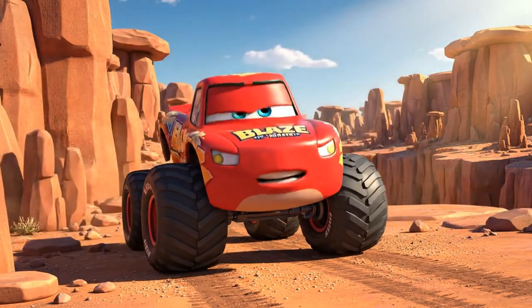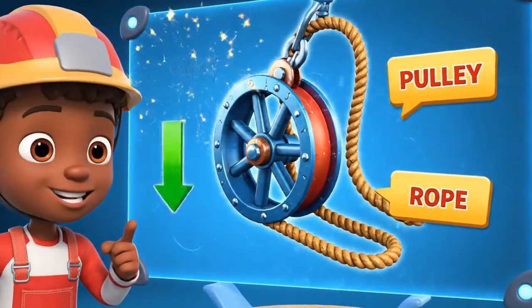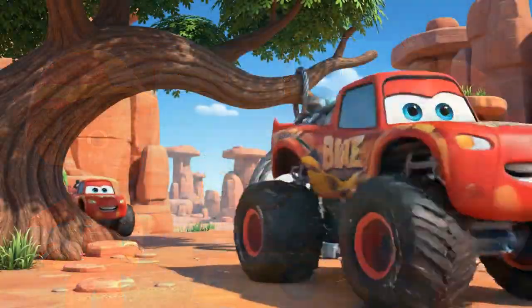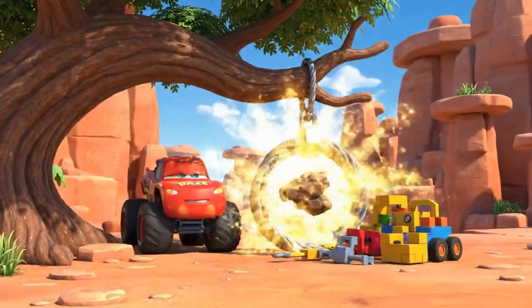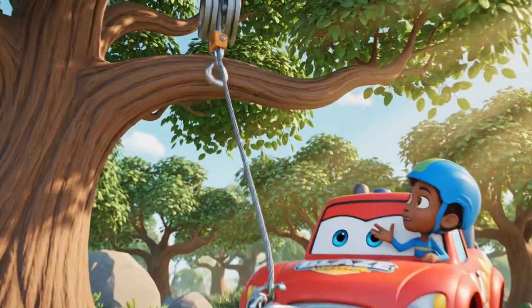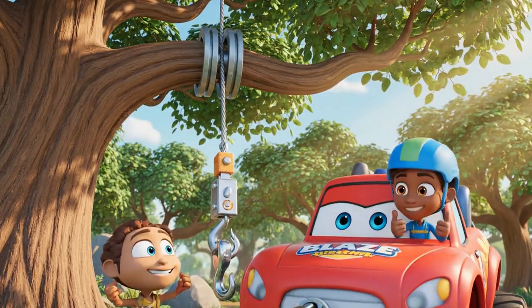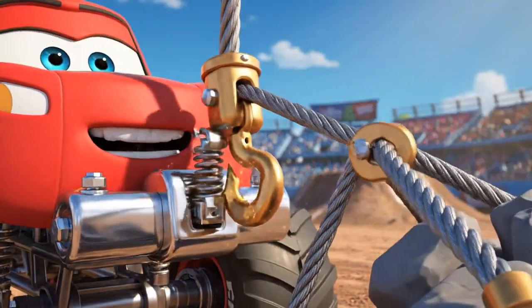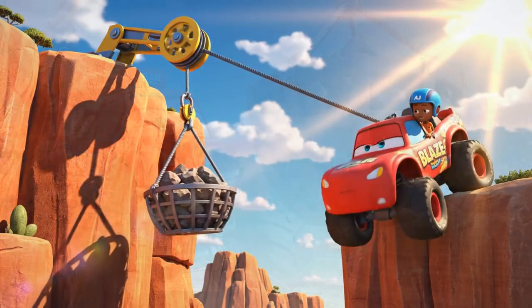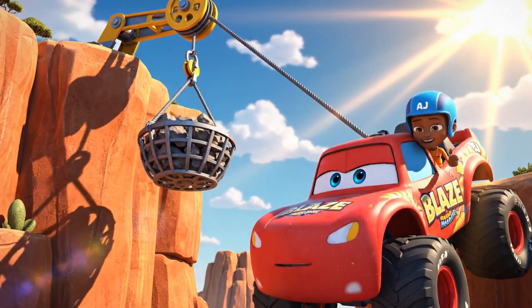Whoa! It's a straight drop! We can't drive down this — we need a pulley! A pulley uses a wheel and a rope to help us lift or lower heavy things with control. Look! That branch is strong enough to hold us! And there's a cable! We can loop the cable over the branch to make a pulley! Hooked up and ready! It's working! The pulley is letting us down gently!